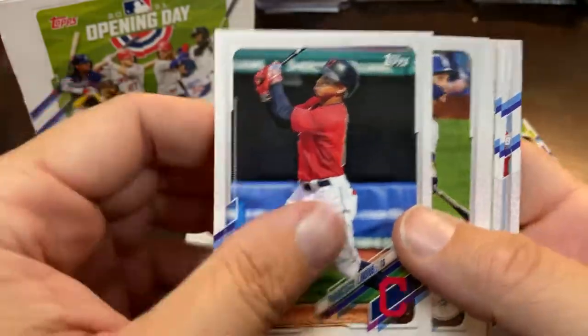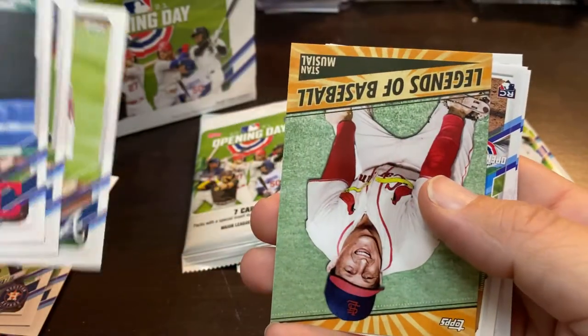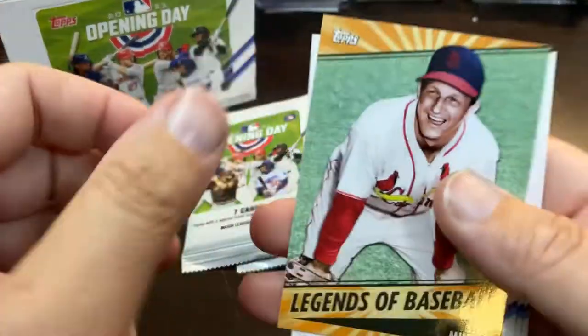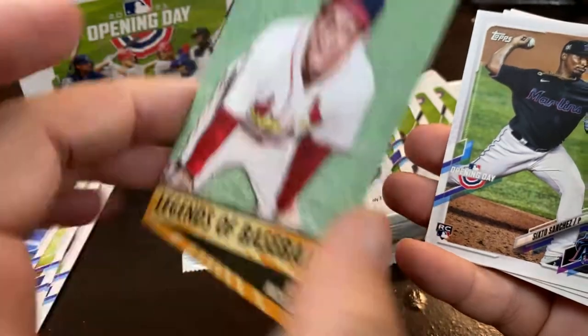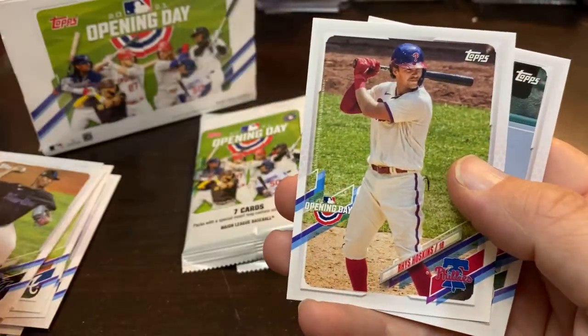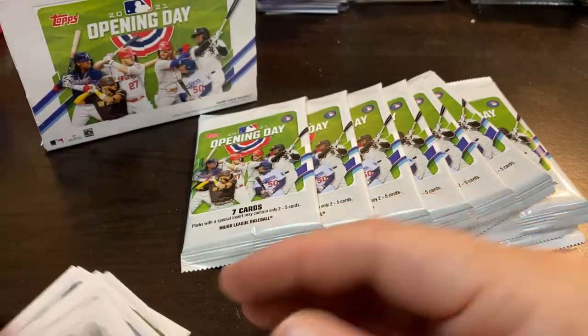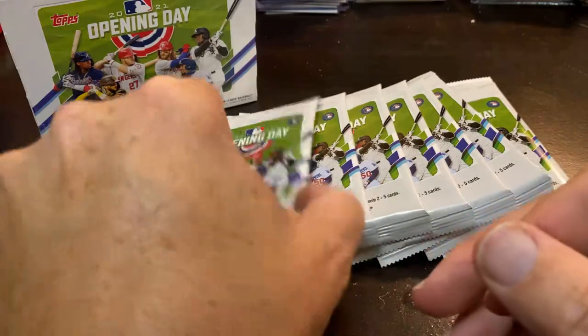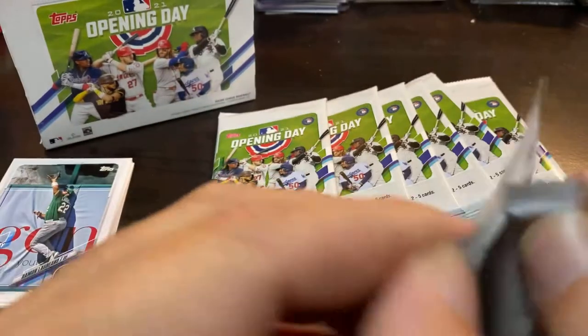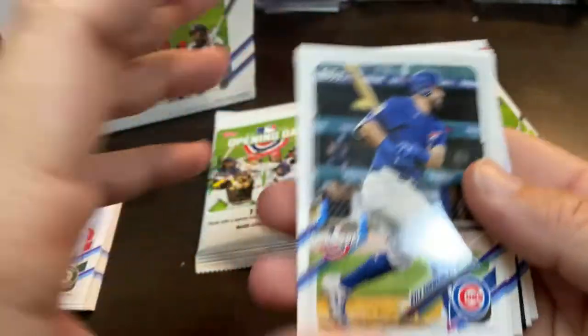Francisco Lindor off to a very slow start with his new contract. Mike Soroka, and we got our first insert — Stan Musial, Legends of Baseball. Little sets like that are pretty cool. Sixto Sanchez rookie card. Reese Hoskins, who's off to a hot start also. And Ramon Lariano, who destroyed the Orioles last week when the O's were going for the sweep of the A's. The Ramon Lariano ended that with a home run and a great catch in the outfield.